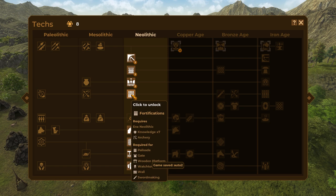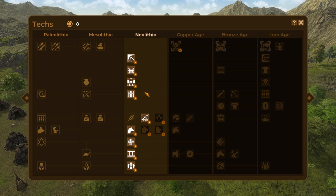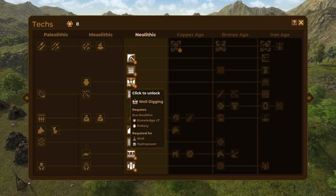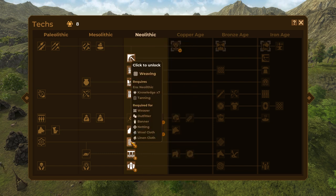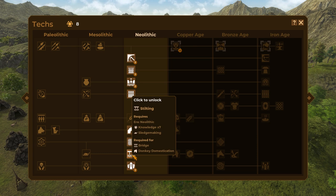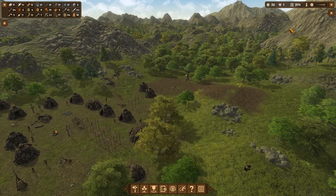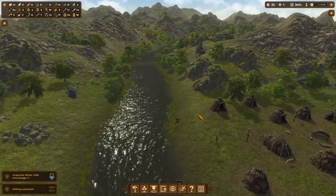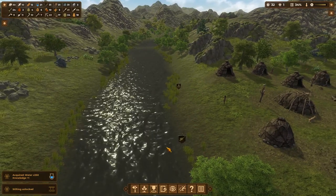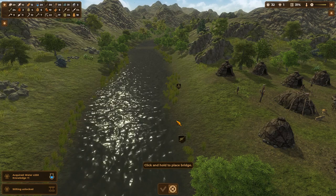Now, with all those knowledge points, I can get myself something. I'm immediately inclined to go to fortifications now that we've been raided, but that might not be the most sensible thing to do. Well digging sounds a lot smarter. In farming, we could get pulse domestication — figure out how chickpeas and lentils work. That might be really handy. Or weaving. Or bridge making — there are my bridges.